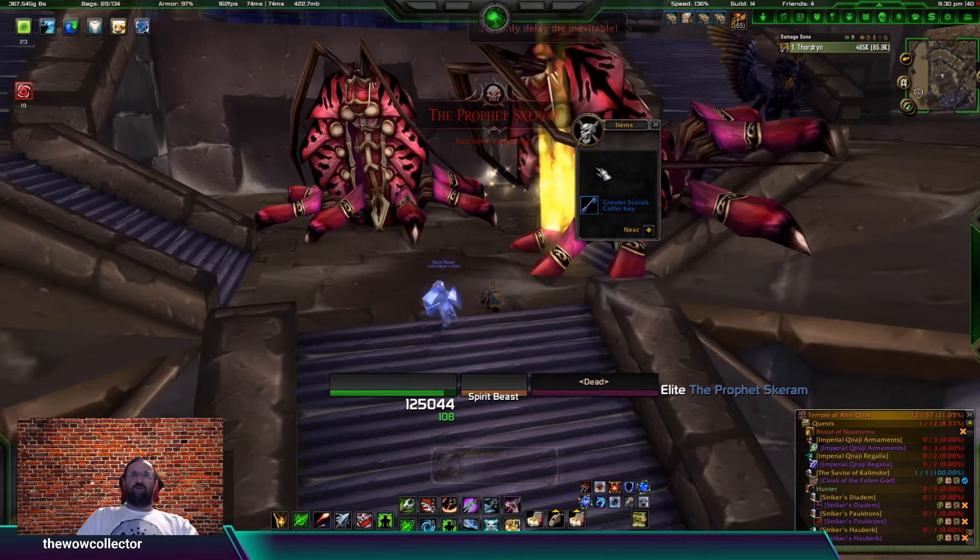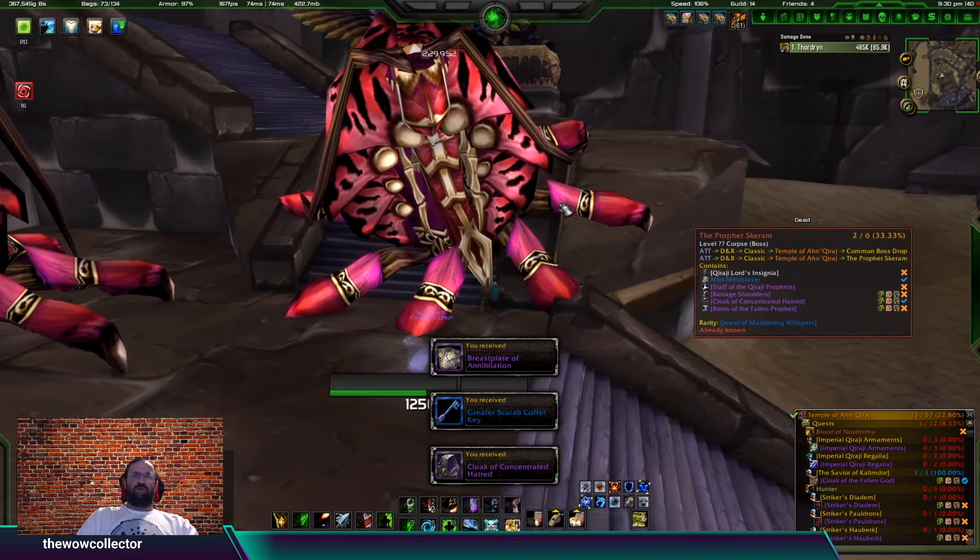Breastplate of Annihilation for plate wearers and Cloak of Concentrated Hatred are what drops from here.